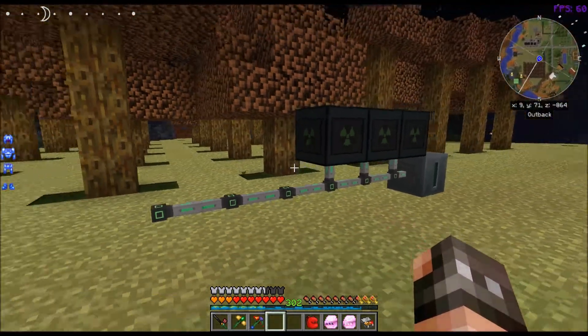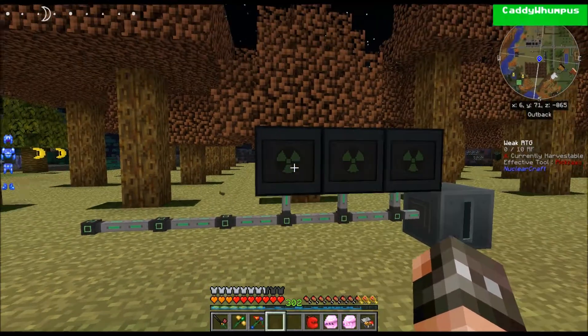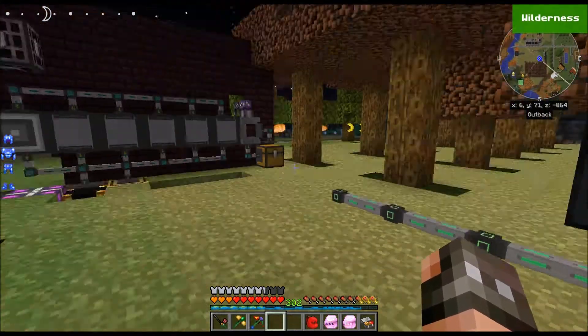They can go next to each other — no big deal. There's no benefit of placing them next to each other; it's still 15 RF per tick. So you can see, if you make a compact machine and you stick a whole bunch of these inside of it, you could have a decent power source.